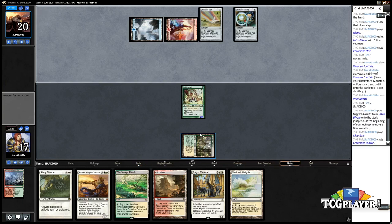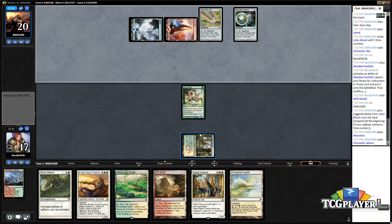It was right after Nacatl got printed and I won the PTQ. I've played Wild Nacatl in the Alara block Pro Tour, Honolulu 2009, and I've played in every single Pro Tour since. So I think I go with red-white.